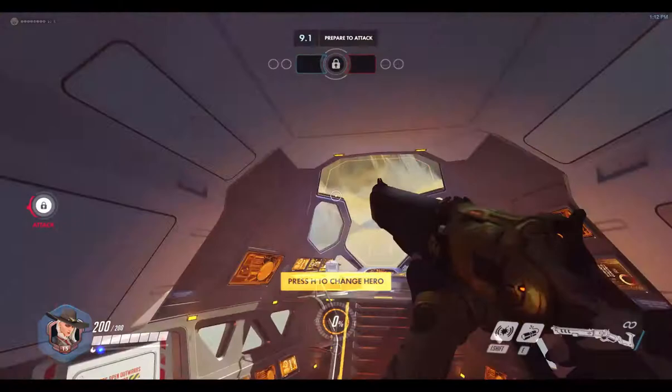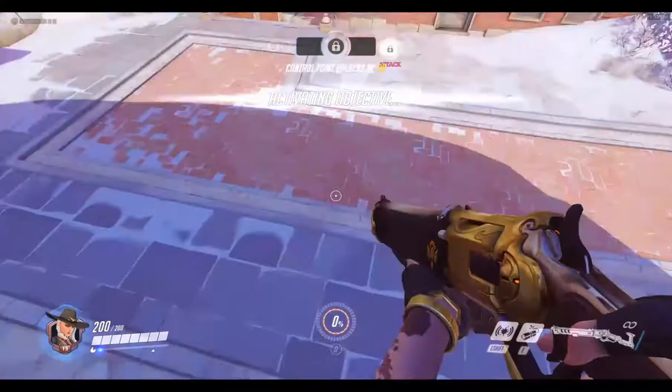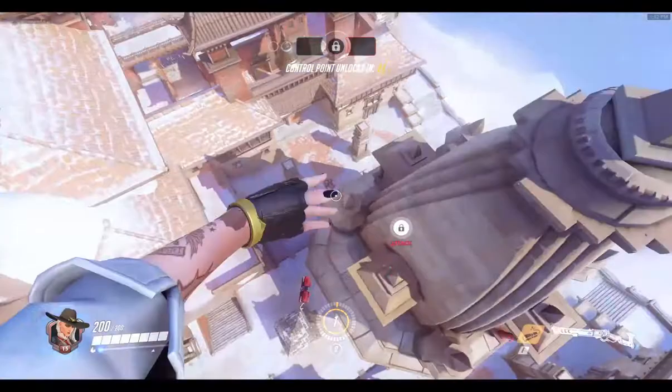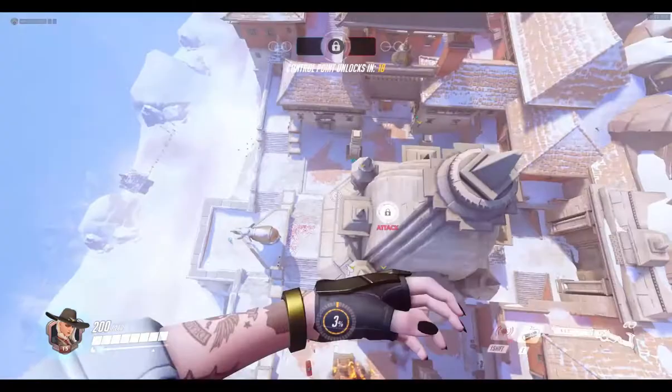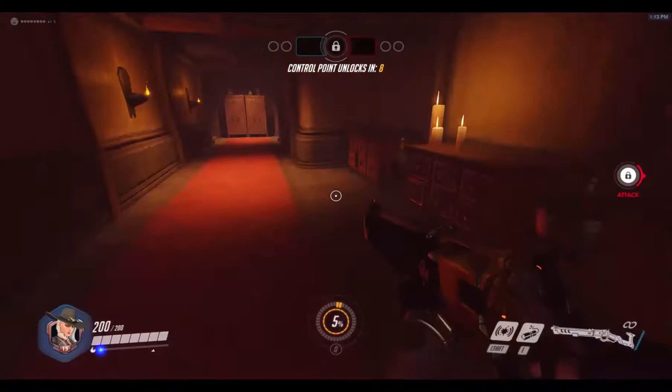I'm just messing around here because this is what it would be like with all the things that you set up. This is why I like her - I just go up in the air and throw my dynamite on the enemy team. It's kind of annoying how low gravity works because you fall down so slowly and you can never get to the right place.